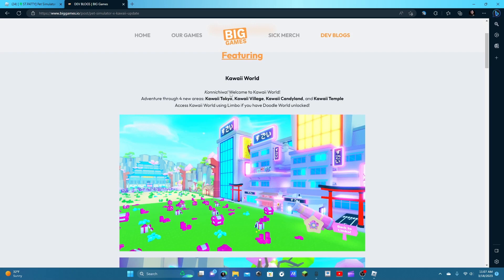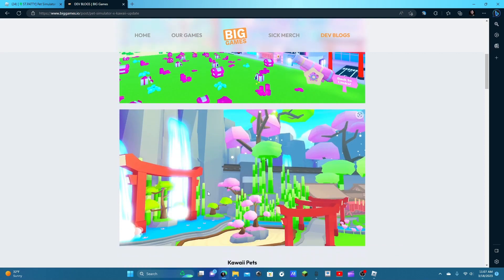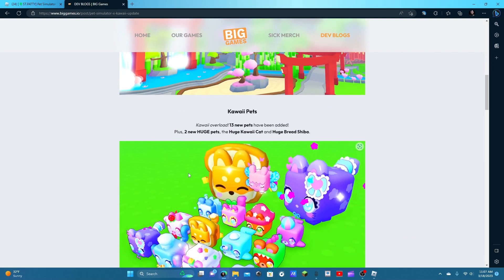Welcome to kawaii world! We got Tokyo, village, candy land, temple. If you have Doodle World unlocked — blah blah blah — kawaii pets! Two new huge pets: the huge kawaii cat, and huge bread sheba. The bread sheba looks amazing.